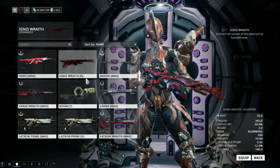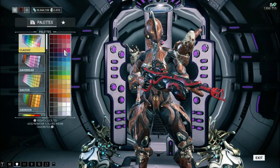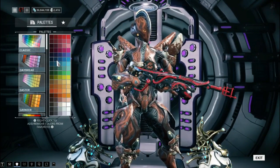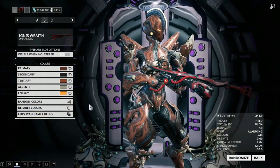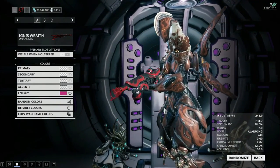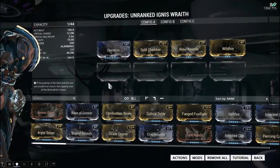Like all Wraith weapons, the only thing you can change on them, unfortunately, is their energy color — unless they have a skin. I tested that out because they were saying they would consider making all of the Wraith and Vandal weapons tintable. Just like all other older clan research weapons, as well as the original Ignis itself, there are no innate polarities in this weapon. In fact, all event weapons came with no innate polarities.